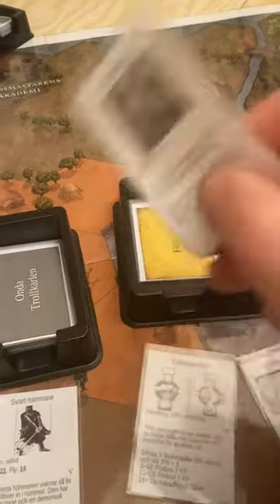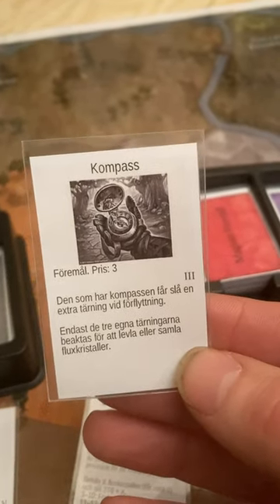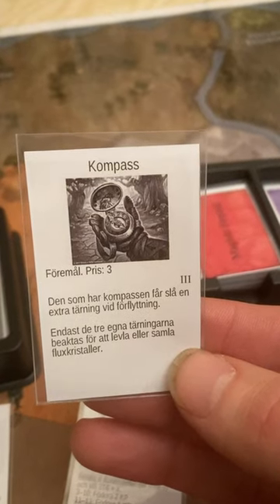Let's go into items. Here's a compass — not very interesting, except that you may roll an extra die when moving.